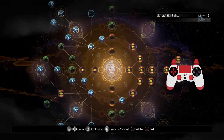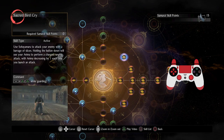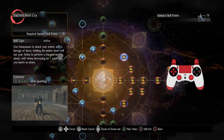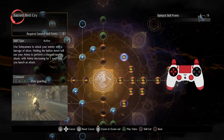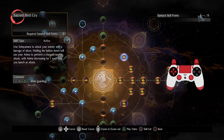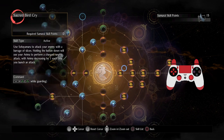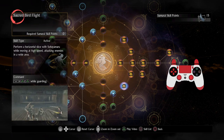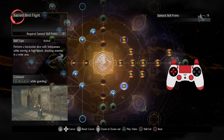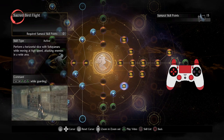There are also samurai skills and they're both really awesome. Sacred Bird Cry is one of them — you can actually assign these abilities to any weapon in any stance. You can modify the ability by using some anima to throw out projectiles. There's also Sacred Bird Flight, which I put on my axe — look at all that motion, it's ridiculous. Any weapon, any stance — there's a lot of flexibility and I'm really thrilled to have this in the game.